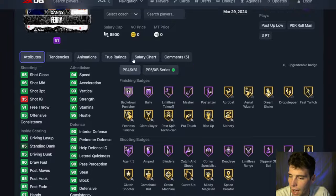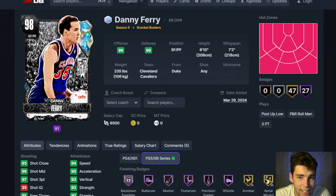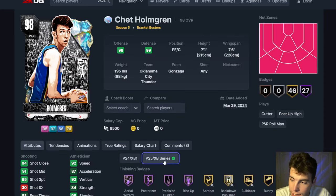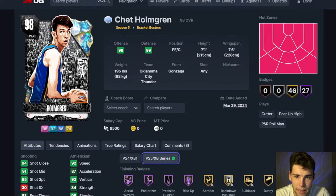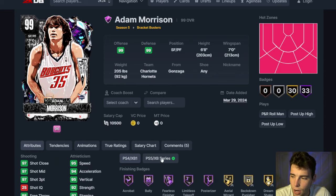Danny Ferry — they gave him the TP base on very quick, Steph dribble style, Nate Robinson leaner. Danny Ferry absolutely elite. It's sad these cards are all behind gambling because they're so good. Chet has 95 three-ball, 92 speed, 98 interior — one of your best bigs in the game, maybe the best big at the power forward position.